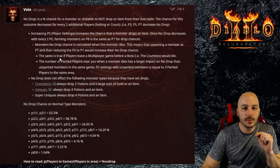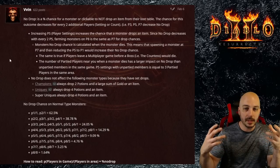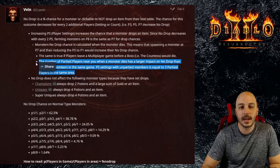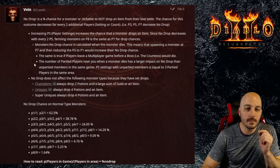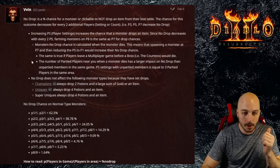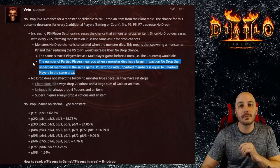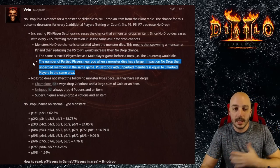The same is true in a multiplayer game for bosses. Let's say you're going for Andariel and she spawns on players 8, so it's players-8 difficulty for the kill, but you'll only get players-1 drops if all seven other people leave. The number of partied players near you when a monster dies has a large impact on no-drop versus unpartied members in the same game. Players-5 settings with unpartied members is equal to players-3 with members in the same area and partied. So if you're online and there's eight people in the game but nobody is partied and farming with you, you're not going to get the same drops as if everybody was in the same place at the same time.